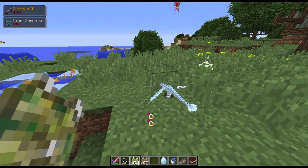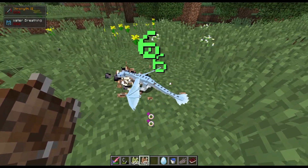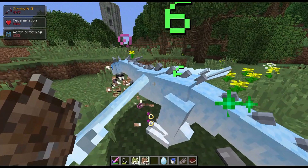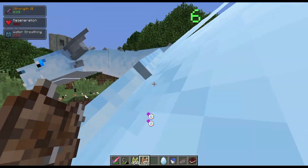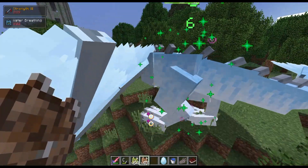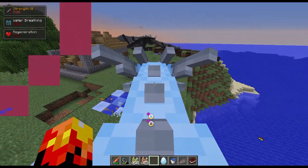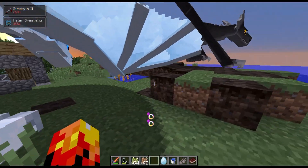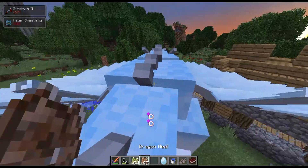If you want them to stay small, use the sticky dragon meat — otherwise, go ahead and feed her some dragon meal. As you can see she grows pretty quickly. I'm in creative mode so you most likely won't have this many treats, but she's already stage four. This is an ice dragon — they're raised the exact same way as fire dragons.